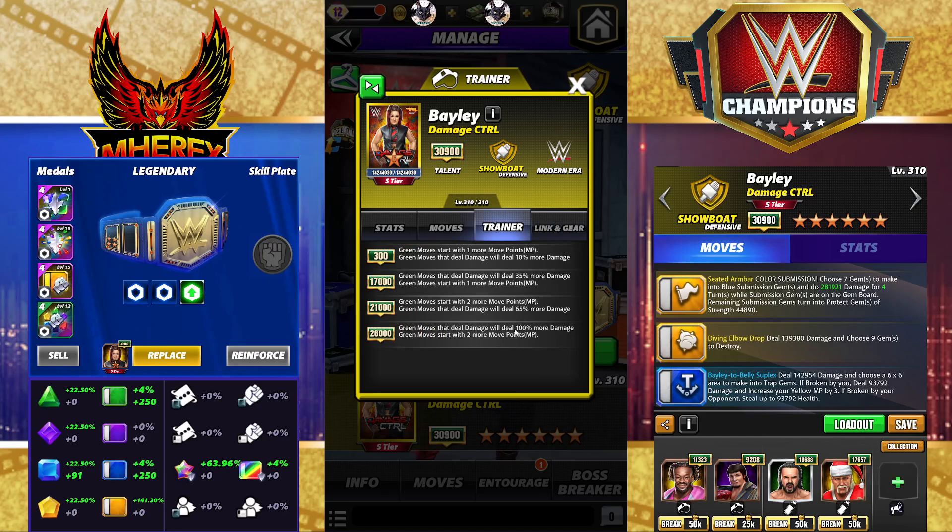She is a trainer and an extremely good one. At 6-star, green moves that deal damage will deal 100% more damage, and green moves start with 2 more MP. This is incredible for Acrobat Live. It's also crazy good for triple green Sammy and triple green Bret Hart. A lot of really good uses for this trainer — one that I definitely will want and will take to 6-star right away for that trainer ability. Incredibly useful.